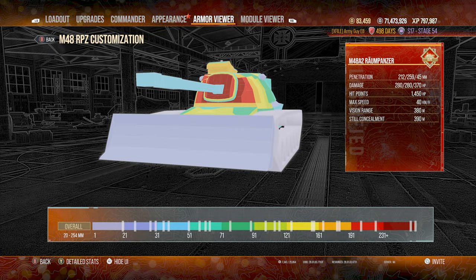The armor on this tank is not bad. The plow blade serves as 30mm of spaced armor protecting that upper and lower plate, but the strongest and thickest part of this thing is the front face of the turret. It gets up to 254mm, but don't forget you've got that big ugly cupola that's a weak spot right on top of that turret. So if you're going to hull down, be careful.